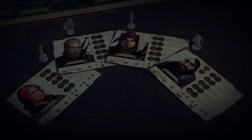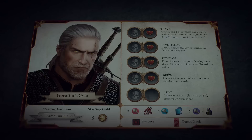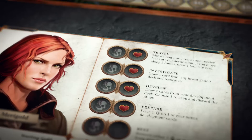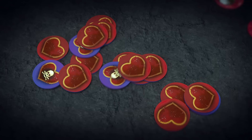Each hero also has a special action shown on his hero sheet. These actions are unique to each individual hero. Geralt can brew a potion for later. Triss is able to prepare her spells for future use. Dandelion can sing a far-fetched tale to earn a few coins. And Yarpin is ready to command his band of companions to assist him in various ways. Action spaces can contain either an action token or a wound token. An action space is open if it does not contain a token; conversely, an action space is occupied if it contains one of these tokens. There are two different types of wounds: minor wounds and severe wounds.